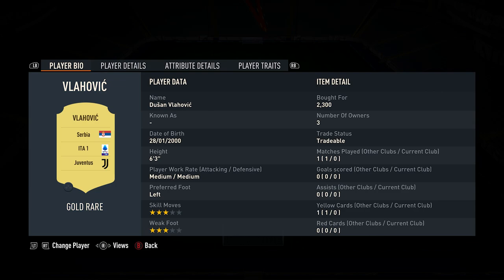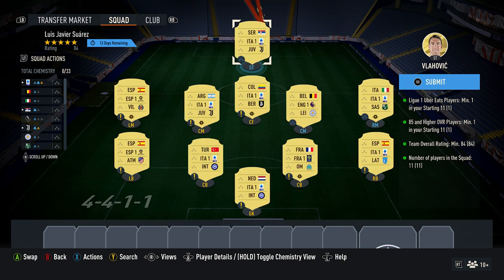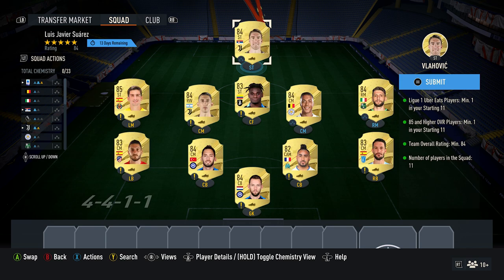And the last guy is a striker — Dusan Vlahovic, bought for 2,300, plays for Juventus in the Italian first league and he's Serbian. And that ladies and gentlemen is it — everything's complete on the right hand side and you should be able to get both your players and the reward pack. Thank you for watching, please subscribe for more — good luck in your packs, Billy Wiz Gamer over and out.